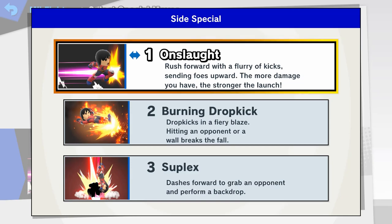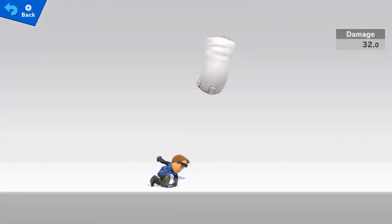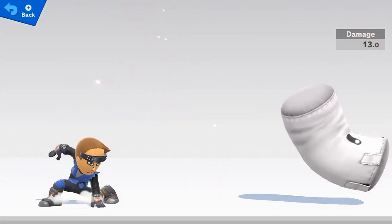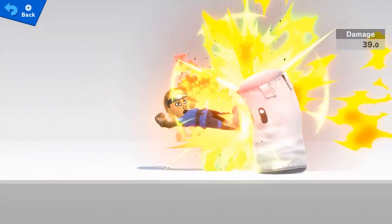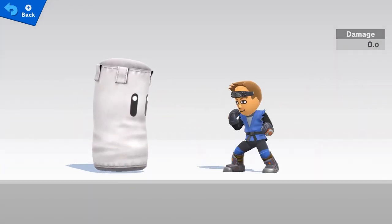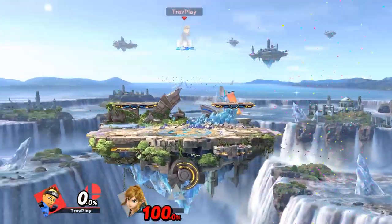Now for side specials. Onslaught is a deadly dash attack you better watch out for. To beat this, make sure your movement is unpredictable and try to bait Mii Brawler into using it and then whiffing — there's a wide window to punish after they miss, so go for it. Burning Dropkick is another powerful attack that lunges at you; shield or avoid, and then punish. Suplex is a fast command grab, sort of like Ganondorf's side special. Fortunately Suplex doesn't have much knockback, so the chances of losing a stock to it are slim, but it does deal a hefty amount of damage. Be wary of Mii Brawler using this to cheese you off the ledge — don't stand too close to the ledge unprepared.